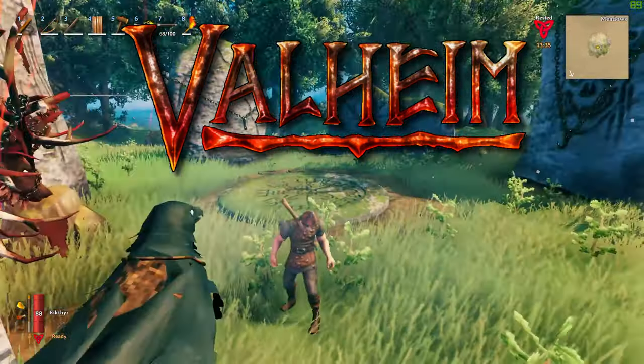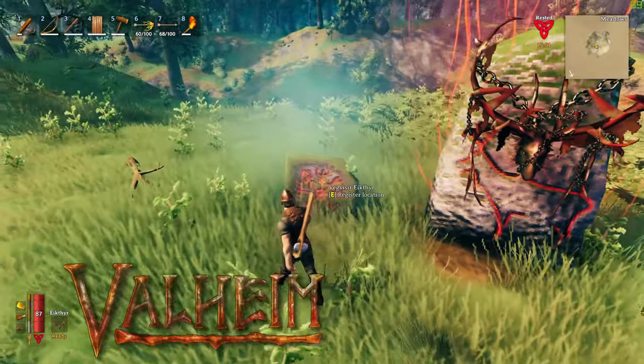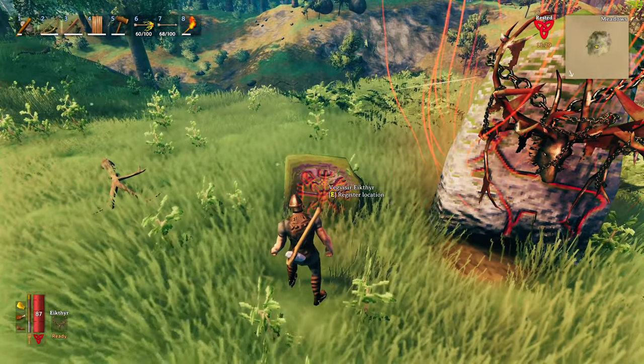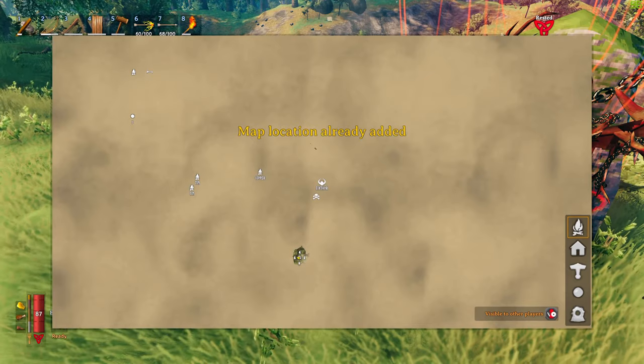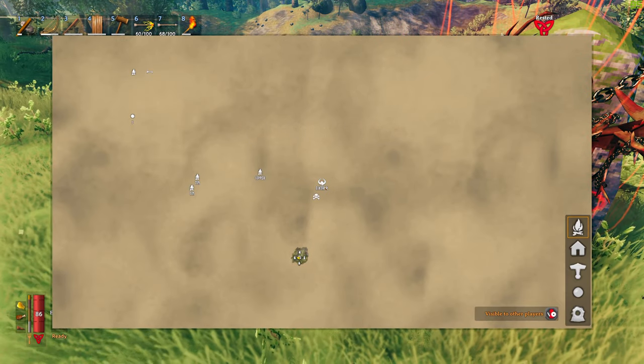So what you need to do is find this altar area. Hugin will probably be telling you about these stones. What you do is look at the Vegvisir Eikthyr, which registers the location of where the boss is actually spawned.